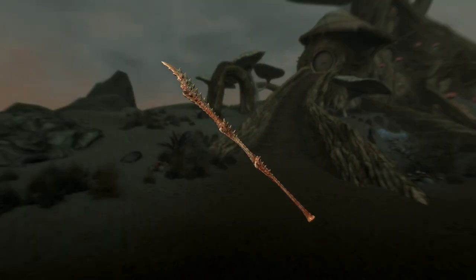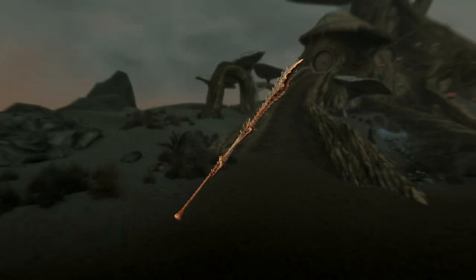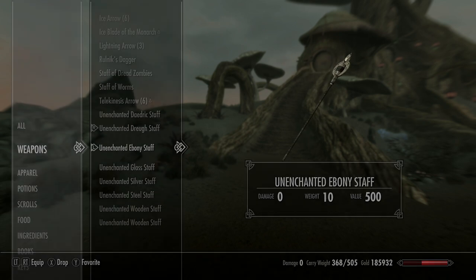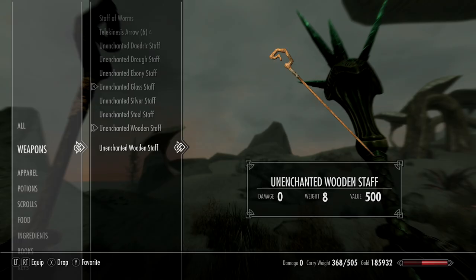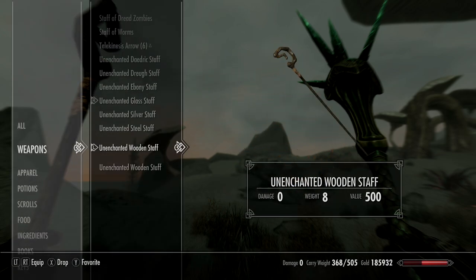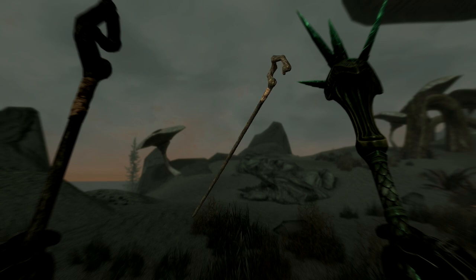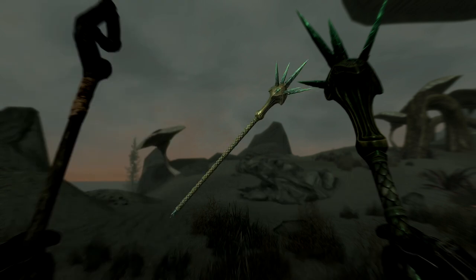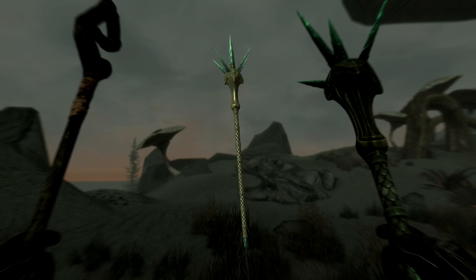Then there's the Drurk staff, which is pretty much crustacean-themed — I'm not feeling the look of that one as much. Then the ebony staff, which I quite like — it's grander than some of the others with a big massive hilt on top and what looks like a container in the middle. There are also two varieties of wood staff in different colours: a lighter decent brown colour and a much darker one. And finally, completing the full weapon set, there's now a glass staff, which looks really cool — definitely want to get one of those when I play the game properly.